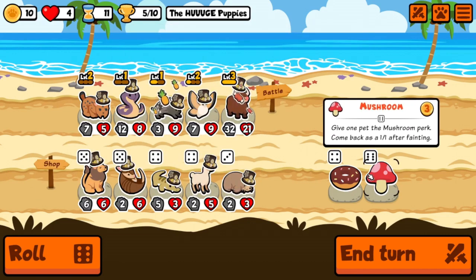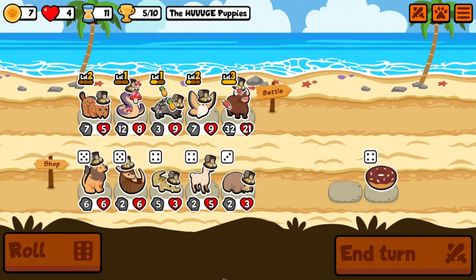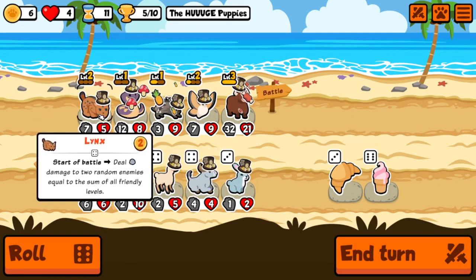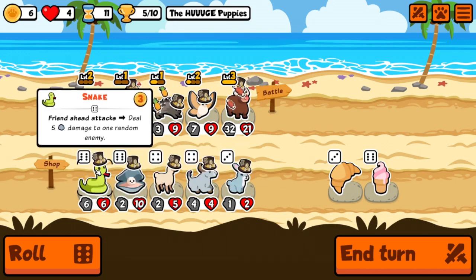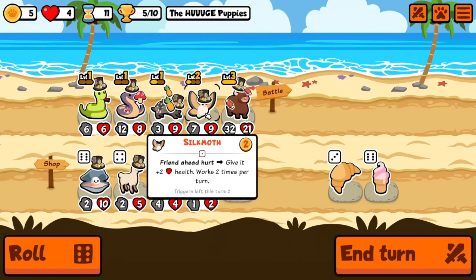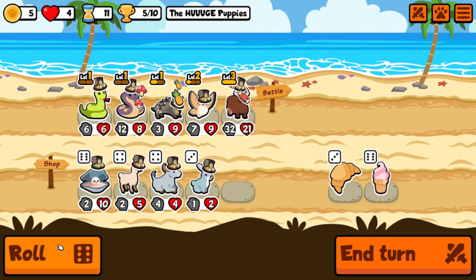I'd like to have a better scaler but I don't see anything. A mushroom on a cobra makes some sense. Where's a snake? Does 'friend ahead attacks deal 20%' count as an attack if I put a snake behind a cobra? Let's find out — let's experiment! It's the first day of the weekly, we can experiment. I should have bought the oyster, I got too excited with what I was looking at. But we're definitely doing this.